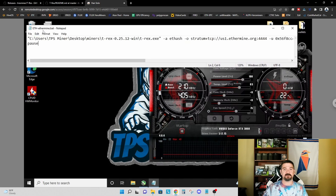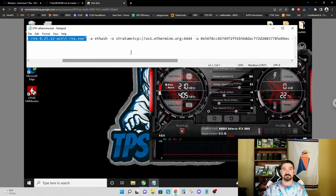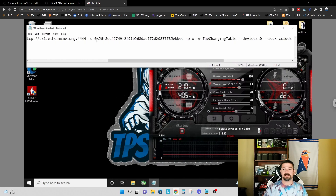This is my config file for Ethereum and Ethermine. I've got the absolute path set up to the miner executable, the algorithm is Ethash, and I've got my stratum TCP set up for Ethermine for my locale at us1.ethermine.org, port 4444. My user is my Ethereum wallet, '-p' password is 'x', and my worker is 'the changing table', which is the name of my test bench.